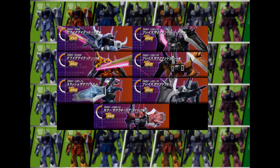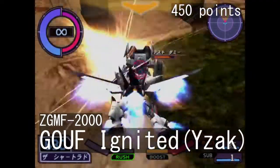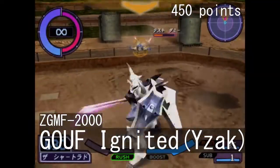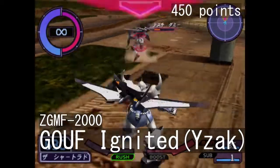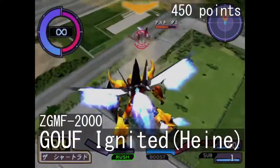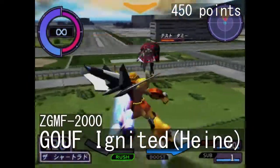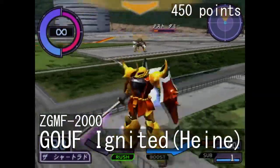Continuing on to the customized versions of the Gouf Ignited, Gunner Zaku Warrior, and Zaku Phantom — there are 7 of them in fact, although 3 of which are unlocked by playing through the arcade mode 3, 5, and 6 times respectively. Starting with Isaac Jewel's Gouf Ignited, you're basically getting a white Gouf with a bit more HP, slightly different combos, and the whip spinning move that blocks enemy attacks and deals damage up close. It's incredibly similar to the regular Gouf Ignited. It's very similar in the case of Heini's Custom Orange Gouf — minor increase in HP and firepower, alongside paint job and melee combo changes. I like this one a bit more, since the arm-mounted whip is much more powerful than its regular variant.